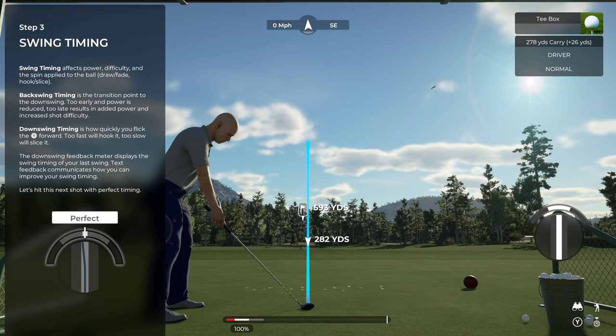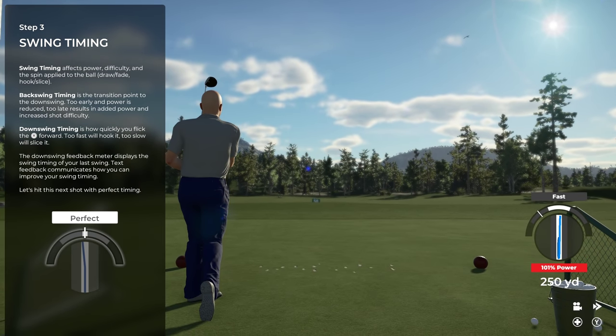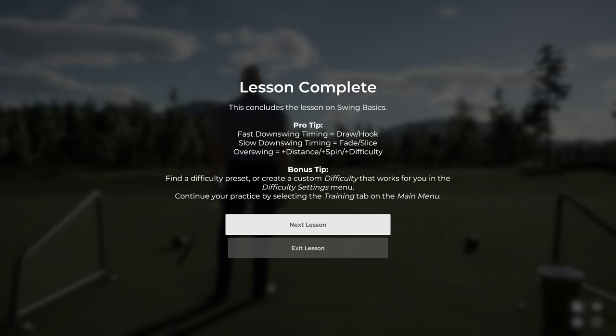They've now removed the tempo from the backswing so it's only included in the downswing. They've also added haptic feedback with your controller — PS4, Xbox One X, and PC. With my Xbox 360 controller, the rumble kicks in when the power bar gets close to the 100% white line. Eventually I'll probably turn the power bar off, but for now I'm using it to get used to the game. I'm only playing on Pro difficulty at the moment.